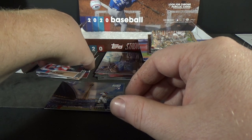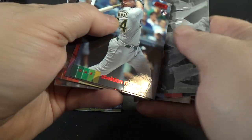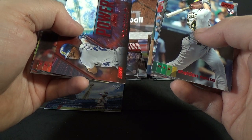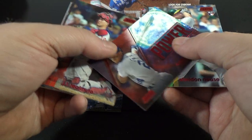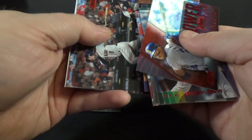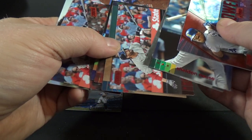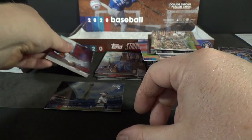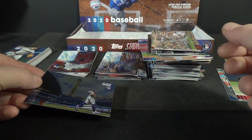Overall I think it was a pretty solid box. A couple of rookie parallels — Matt Thaiss and Sheldon Neuse red foil rookie. Power Zone red foil Ken Griffey Jr. — I didn't know they had parallels of those. Aaron Judge red foil, Bregman red foil, JD Martinez black foil as well as red foil — pretty cool. Rafael Devers parallel. I believe you get one chrome per box — Beau Bichette, so pretty nice one.